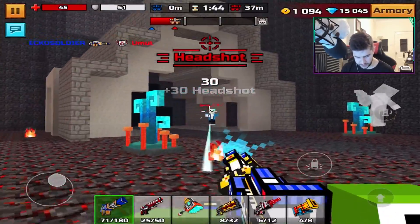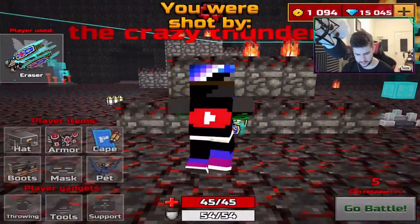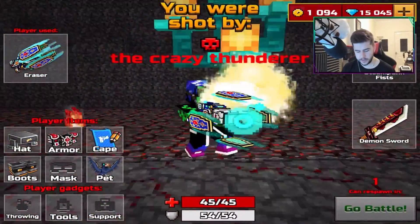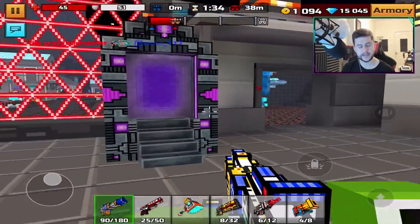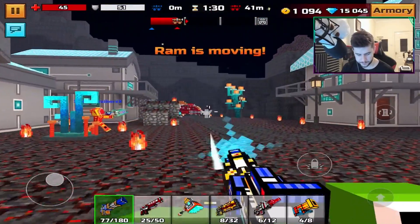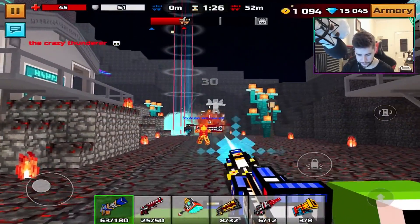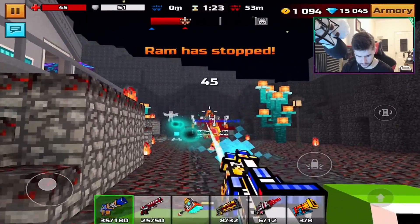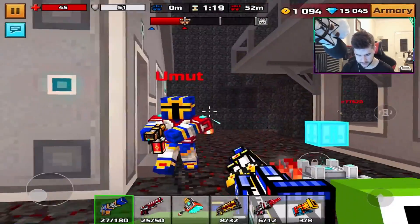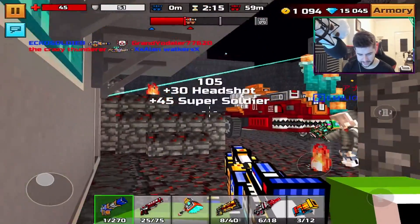Headshot straight away. Let's try to get a double kill here. This guy had the eraser. So the reason why I'm using it on this map, guys, is because I kind of want to see how good this weapon is in this game mode — this game mode usually has more health. Double kill! He was just standing there.